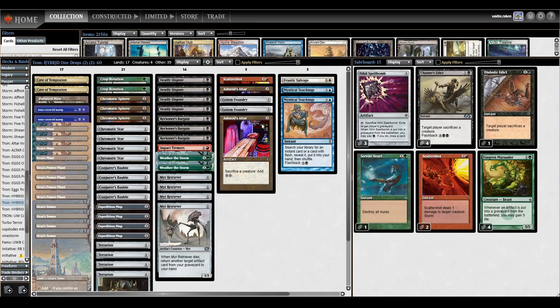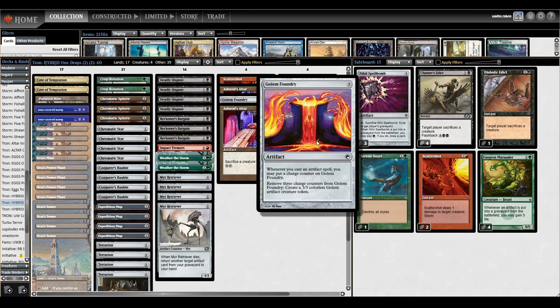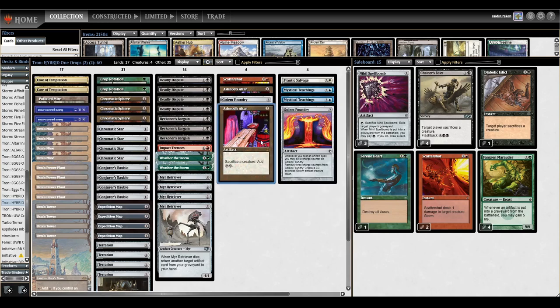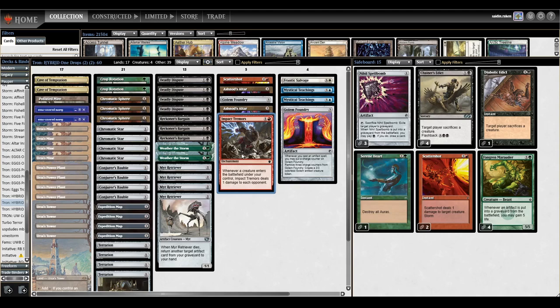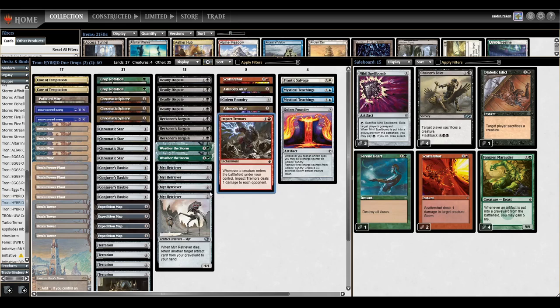Once you have an infinite loop, how do you win? Golem Foundry says whenever you cast an artifact spell, you may put a charge counter on it. Remove three charge counters, create a 3/3. So if you have Altar, Retriever, and Retriever in the graveyard, you have infinite 3/3 Golems. Having infinite Golems should win you the game most of the time, but we also sometimes have to play for time. For that, we're playing Impact Tremors - whenever a creature enters the battlefield under your control, it deals one damage to each opponent. So you're dealing one damage per Retriever loop, which means you can kill people through Fogs and through Infinite Life.